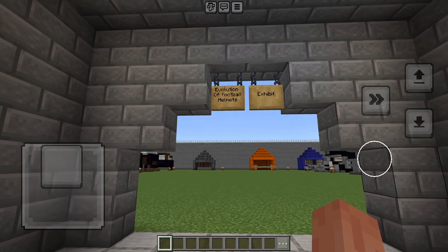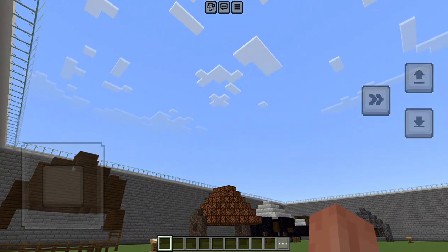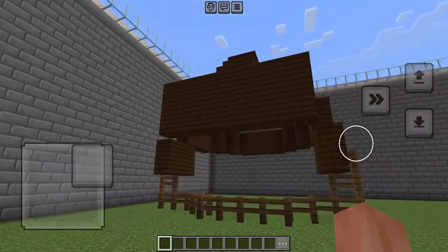All right, evolution of football helmets exhibit — nice turf on the ground, nice open sky with see-through glass to make you really feel like you're in the game. All right, so we're gonna start over here with the OG.